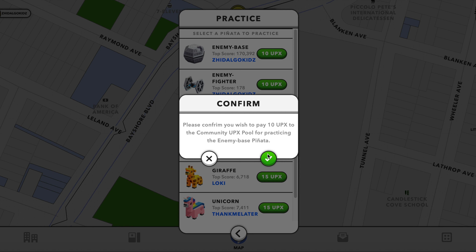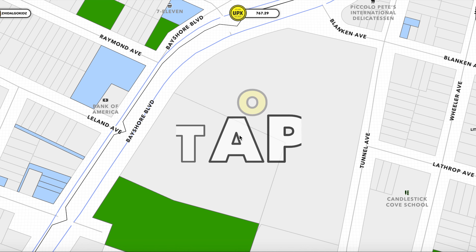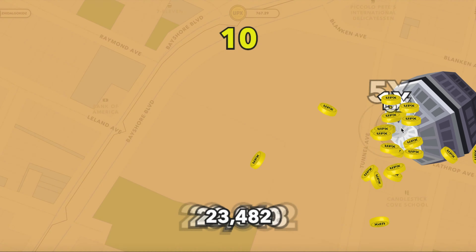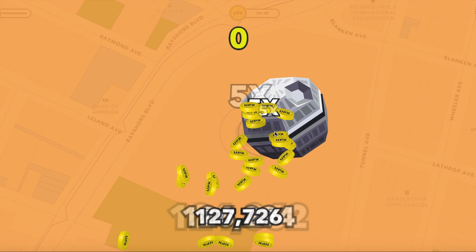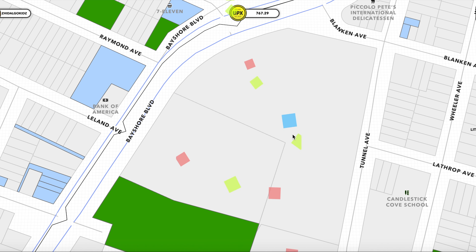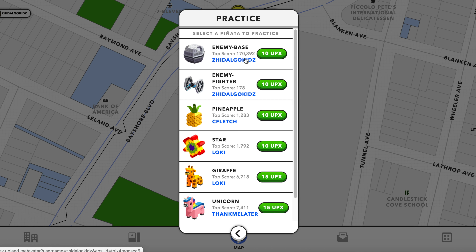I'll do a preview and practice so you guys can see what they look like, and maybe you could practice yourselves for a quick demo. When come May the 4th on Monday, as you can see when I'm tapping away, you can probably get some times-eight multipliers in there. Dead center is probably where you get eights. My score with the sword — I got 170,000 — so we'll also try the enemy fighter.